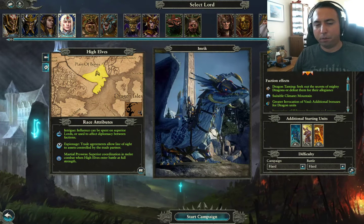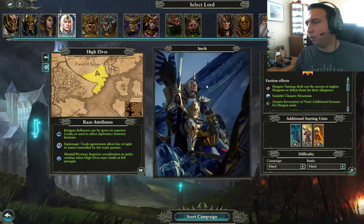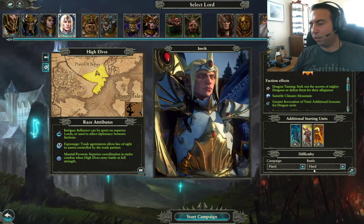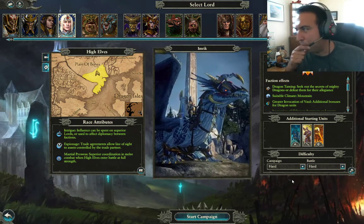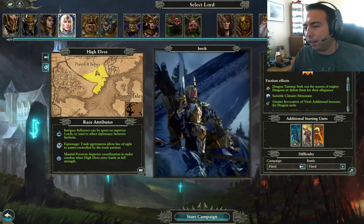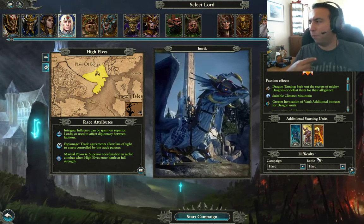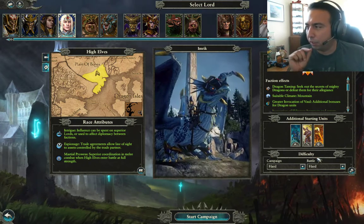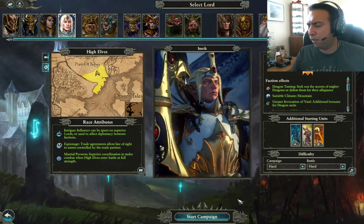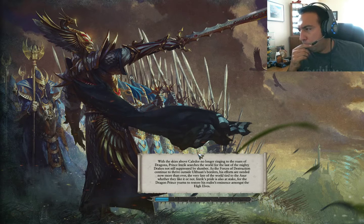Hey there, how's it going? I wanted to show you how you start Prince Emric. I only put it on hard battle difficulty. I don't want to show very hard or legendary because this is more of a tutorial for a new player. I'll bring it down — I still like hard, it won't be as difficult for you as it's gonna be for me. I just want to show the beginning and what you need to do, how I found the most success, and I'm just gonna breeze through it in about five to ten minutes. Let's go ahead and start the campaign.